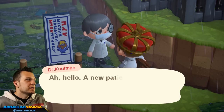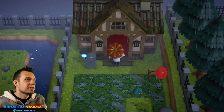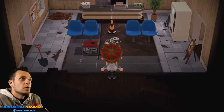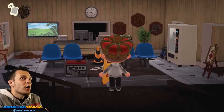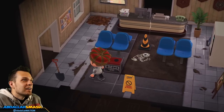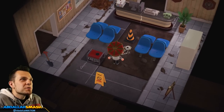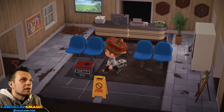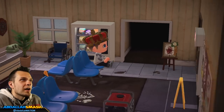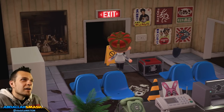Okay, so this must be Dr. Kaufman. Hello — a new patient? Not today. But a balloon — or a single red balloon. Let's go inside his little office, his little practice. Whoa, creepy. With the generator running it totally gives off some eerie vibe. What is this flooring — a construction flooring? This is absolutely something that I would see in Silent Hill.